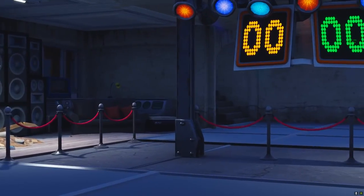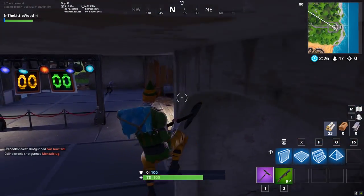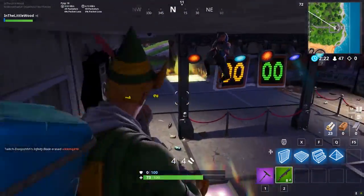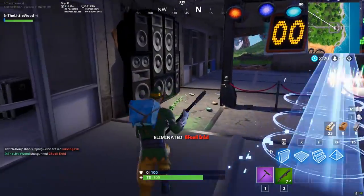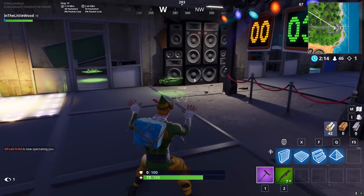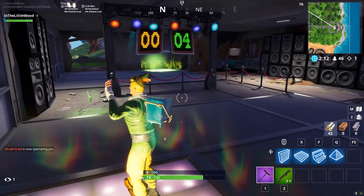You get one full battle pass tier for it, which is really cool, and it's called Compete in a Dance-Off at an Abandoned Mansion. It's actually relatively simple. All you've got to do is make your way over to the far eastern side of the map via Lonely Lodge, and you'll notice that the mansion that used to be the hero base is now completely derelict and overgrown.